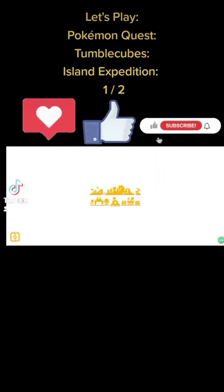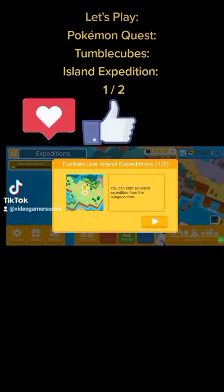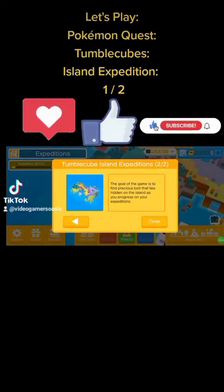Expeditions. Humble Cubes Island Expeditions, 1 out of 2. You can start an island expedition from the dungeon icon. The goal of the game is to find precious loot that lies hidden on the island as you progress on your expeditions.